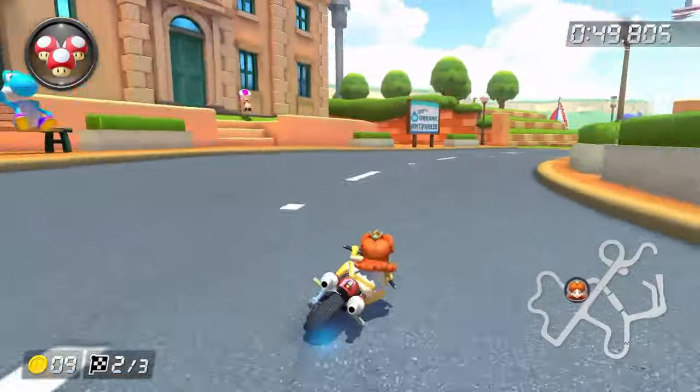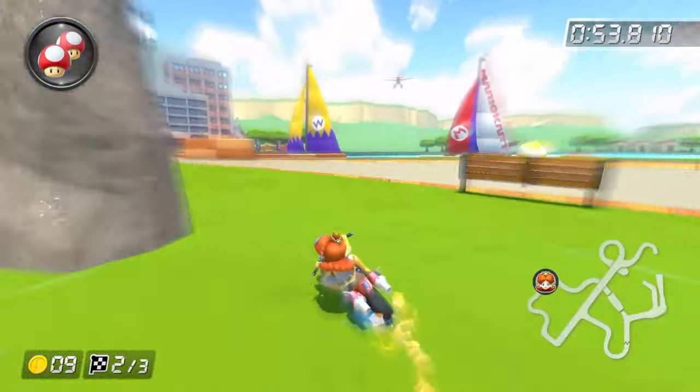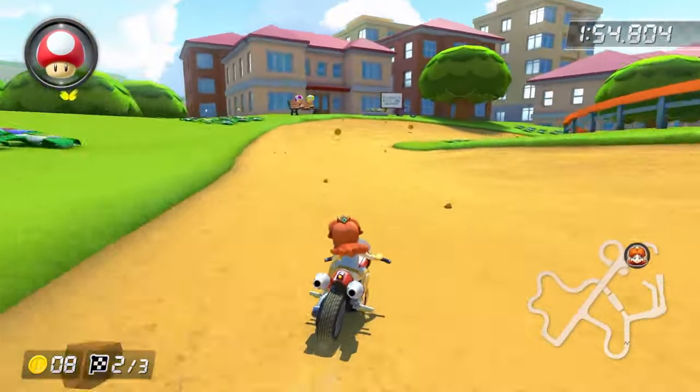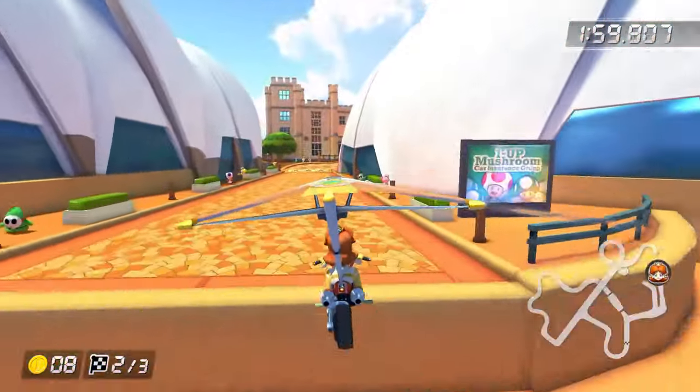To make the Sydney Sprint shortcut with one mushroom, you want to drift before the bench and to the right of those two rocks. For the shortcut before the glider, jump with your mini turbo into the grass and use your mushroom as you land and drift tight into the glider ramp.